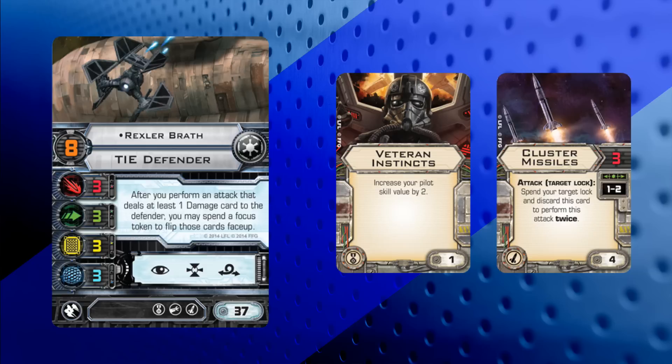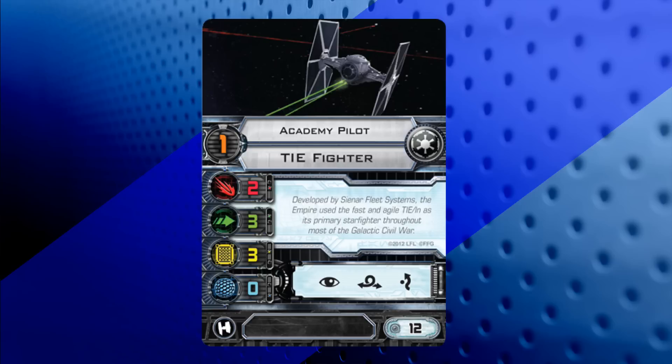There are TIE Fighters on the sidelines — just in case one of Gien's ships goes down in a fight. At the end of the end phase he can roll an attack die, and should he get a hit or critical hit, he gets to pull in a fighter. That hit or critical hit just determines who decides where it flies in from — one of the two neutral sides of the board. Either way, he has an unlimited supply of Academy pilots to chase Dash Rendar down.